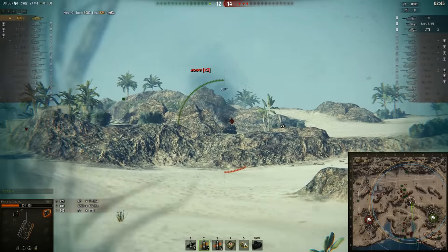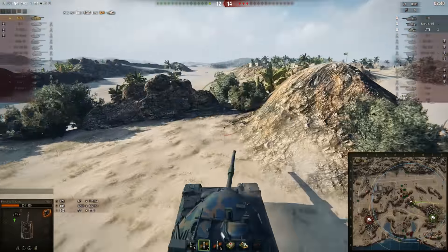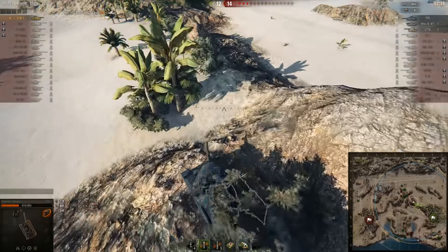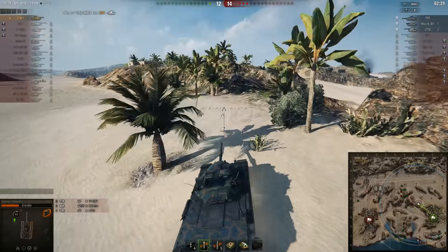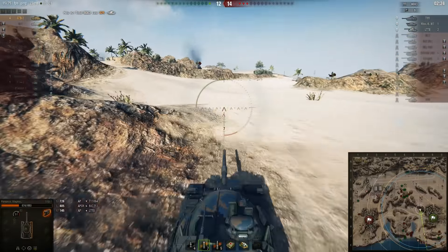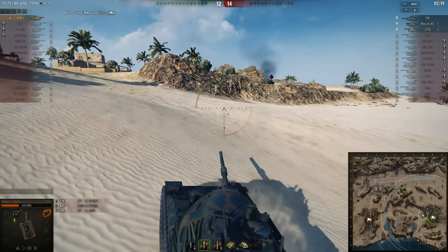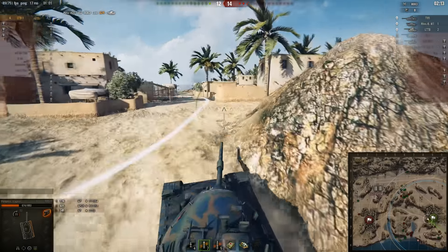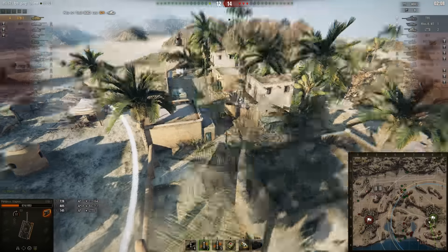T95, LTTB — such a weird game for Magnus. 8000 damage, 4 kills, and he's versus 3 players. It seems like he's gonna go after the T95. He's going, guys. Let's see how Magnus deals with this guy — it's gonna be pretty interesting. If he does meet the T95 face to face it's gonna be nasty. There are a lot of houses and cover here so the T95 will have some problems.